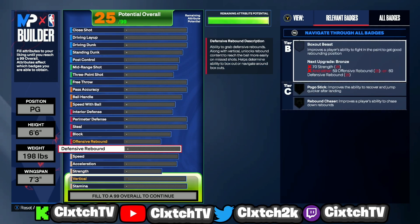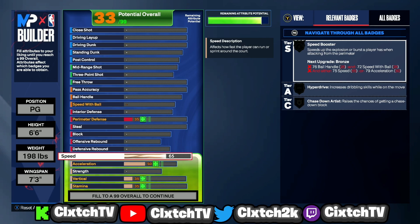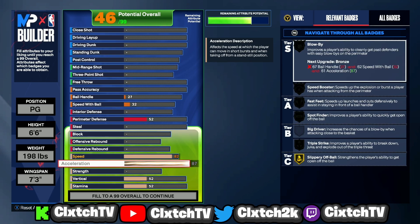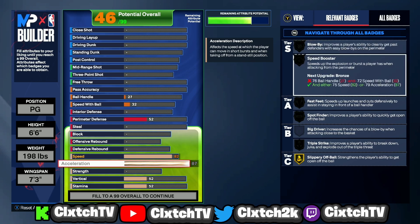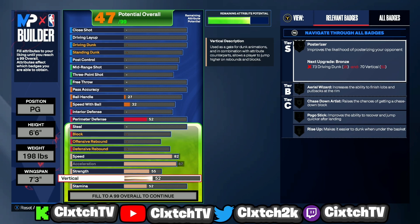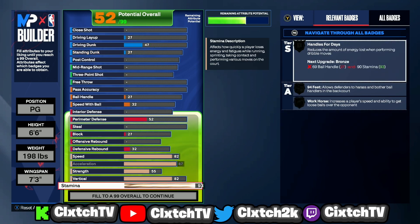Moving on to the physicals — I maxed out speed to 82, which gives gold Hyperdrive. I maxed acceleration to 87, giving gold Blow By and gold Speed Booster. Strength is at 55, giving bronze Clamps and bronze Fearless Finisher. For vertical, driving dunk is going to be a 94 — you don't have to go that high, at least 87 gets you pro contact dunks off two. Those animations require an 82 vertical, and I went 96 stamina for gold Handles for Days.